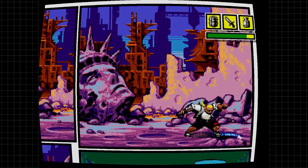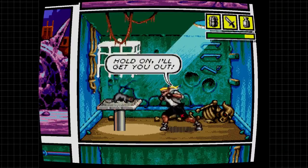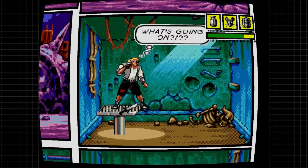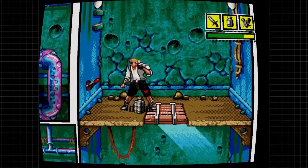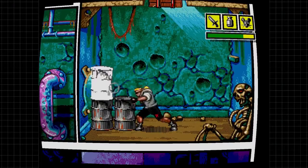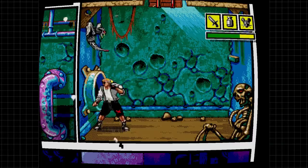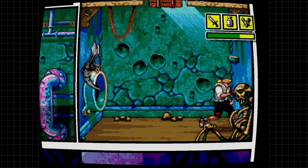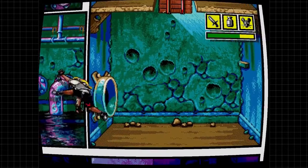This is an area that I did not explore last time, and interestingly, I find my rat friend in this area. So depending on which path you choose, that kind of changes what you're going to find. Now I have to drop down to the level below and make my way through the sewers — this time from the opposite side. Last time I came in from the other side, and these flying enemies didn't show up until later. Taking a different route definitely changed things.